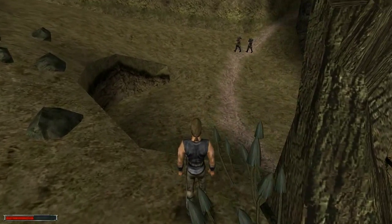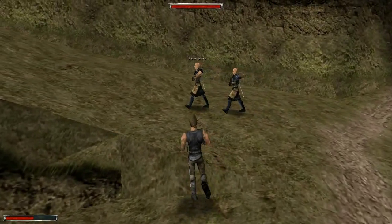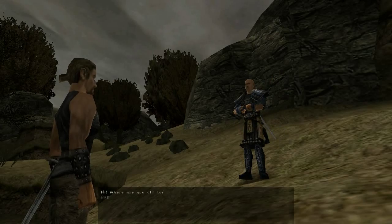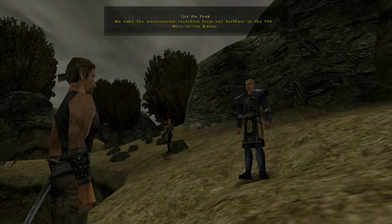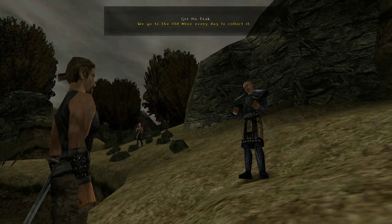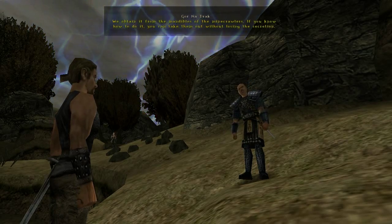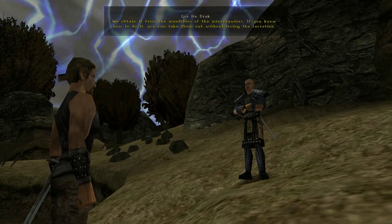There are two sect members here. I wonder what they are doing, actually. Who are they? A Templar and Gornadrak. Gotta talk to them. Where are you off to? We take the Minecrawler secretion from our brothers in the old mine to Cor Calam — we go to the old mine every day to collect it. What kind of secretion is it? We obtain it from the mandibles of the Minecrawlers; if you know how to do it, you can take them out without losing the secretion.